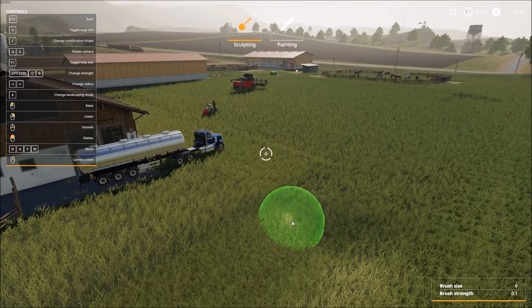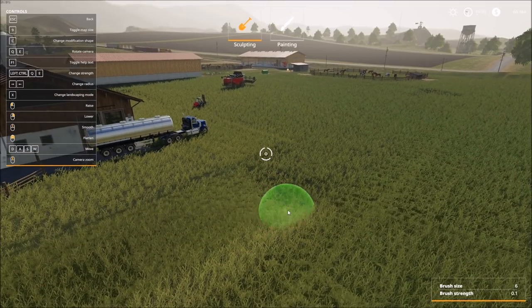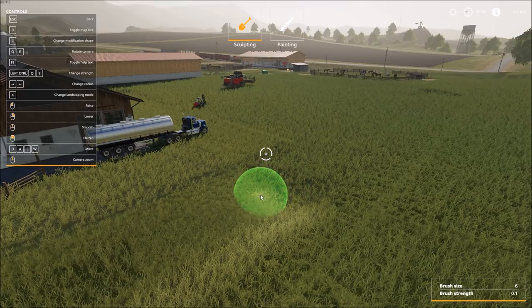Keep an eye out on the money as we work. The higher the brush strength, the more money we're going to be spending and the more dramatic the results. We're starting off with the end of the ditch area over on the side. We have four options when working with the terrain: raise it with left click, lower it with right click, smooth it with the middle mouse button, or use left and right mouse buttons together to flatten an area.